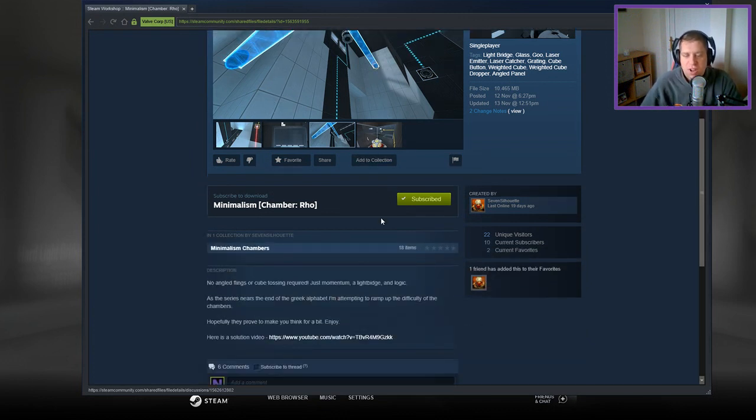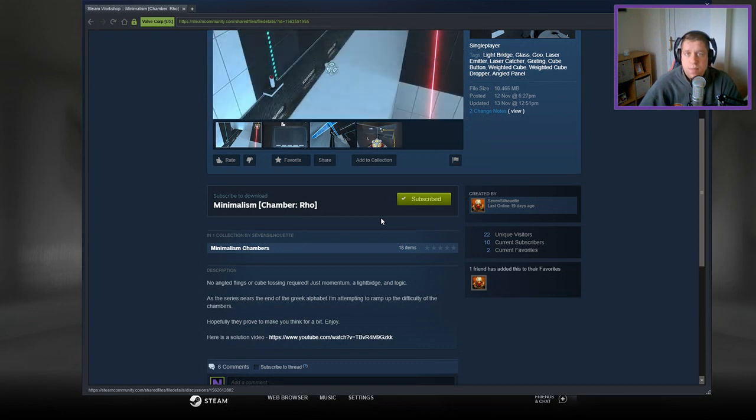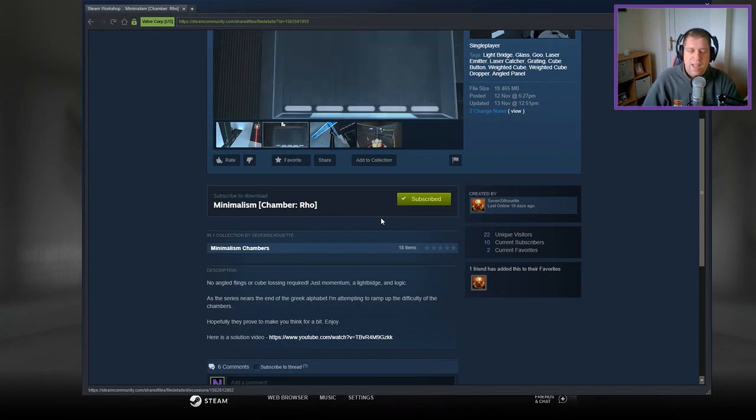No angled flings or cube tossing required, just momentum, a light bridge and logic. As the series nears the end of the Greek alphabet, I'm attempting to ramp up the difficulty of the chambers. Well, because they weren't hard enough already.